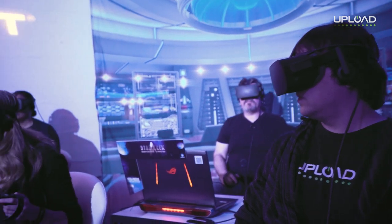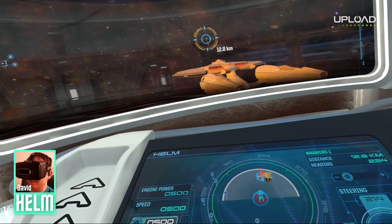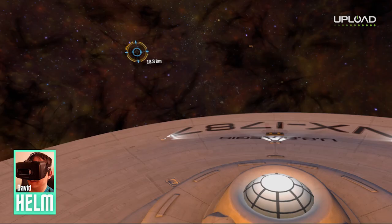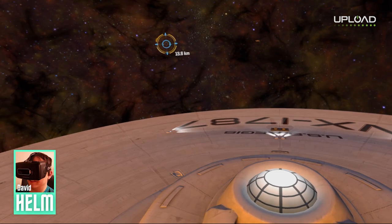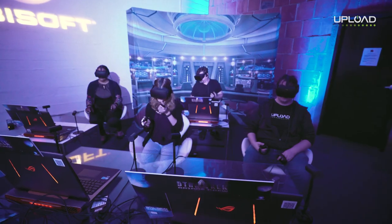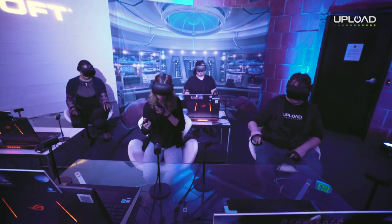When combat hits, that's when the action really ramps up. Since the tactical officer to your right needs to maintain steady fire on all enemies, you'll have to be sure that they don't manage to flank you or flee from the fight. Ships don't exactly maneuver quickly given their size, but you'd be surprised by how intense battles can get.